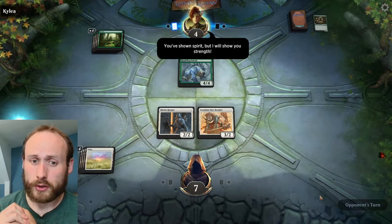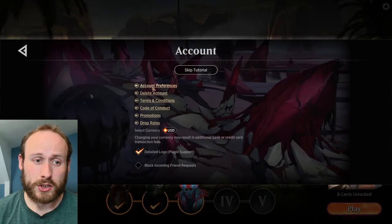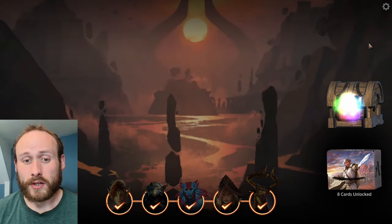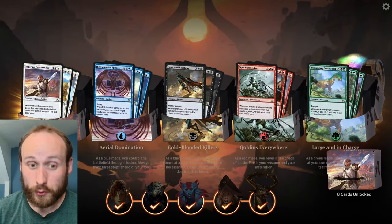You can skip the tutorial if you want by going up to the account section, clicking on the skip tutorial button, and you go through and unlock the first five starter decks without having to play through all the tutorial matches, which might save you a little bit of time if you know what you're doing.